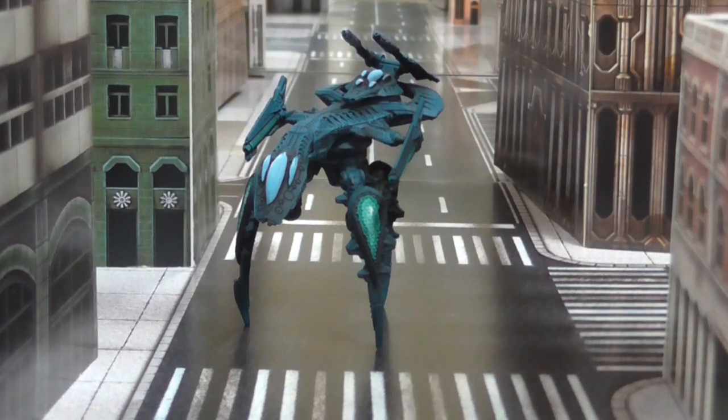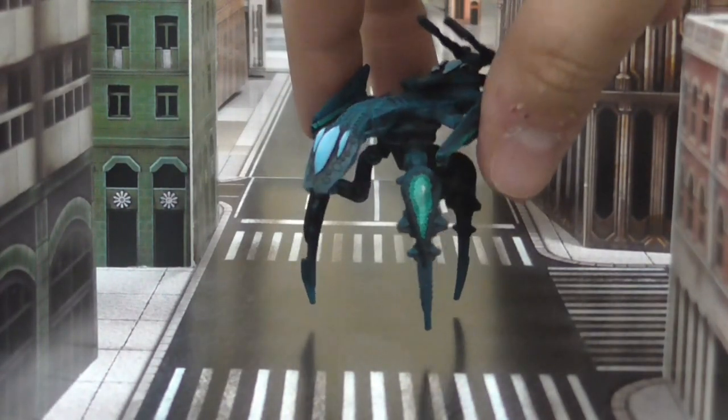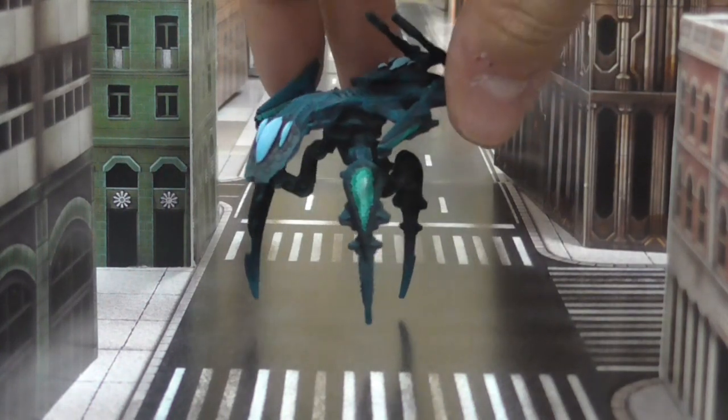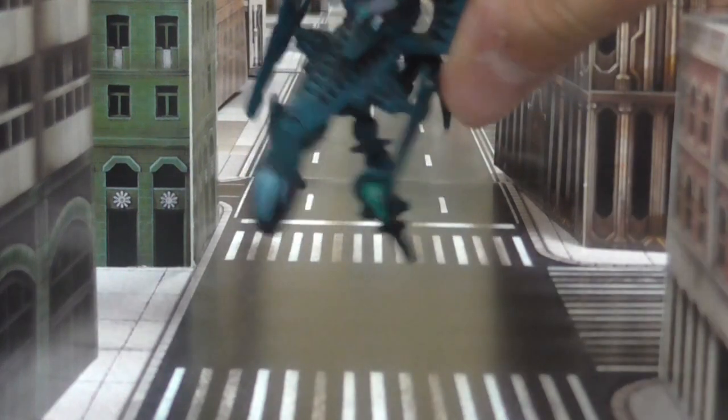You can run Jaguars in squads of three models — a 300-point squad — and they will wreck pretty much anything that comes close to them. With their two gauss cannons they effectively have a 28-inch threat range, since they can move 4 inches and still shoot with move-and-fire 4, and the gauss cannons have 24-inch range when countered. Against buildings they have infinite range. The cannons are only one shot each, but they're energy 10 with 2-plus accuracy, so running three you can get six energy-10 shots per turn.